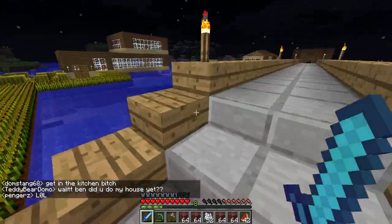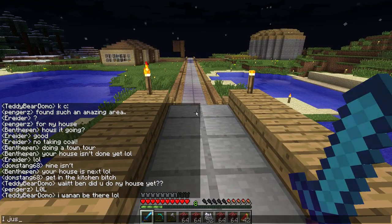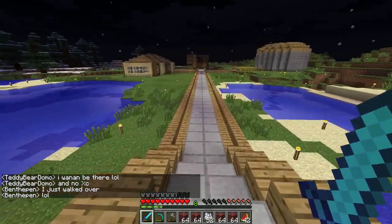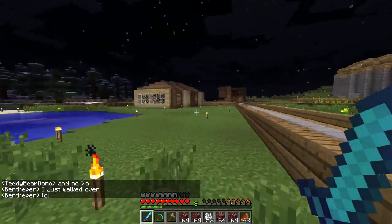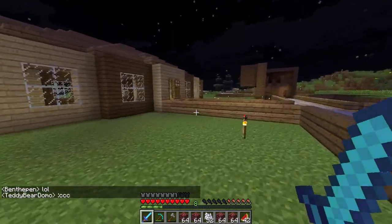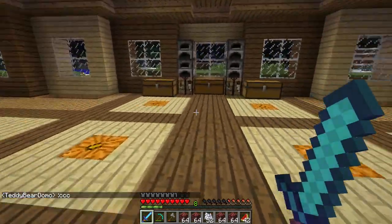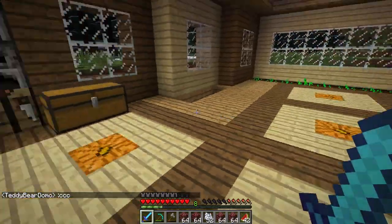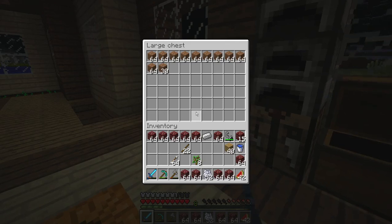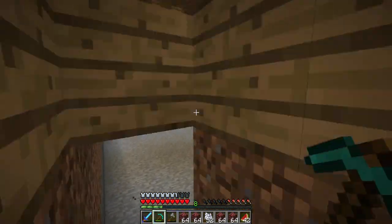We've got a bridge going over a little body of water here. Up on the left, we've got Andy's, or Domstang 68's house. I see he's done some stuff with the floor since last time I saw it — this looks really good. I like the jack-o-lanterns with the light wood. He's got a lot of supplies, he's really geared out. This is just a temp house.